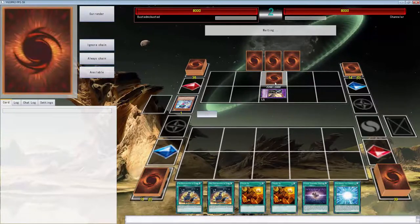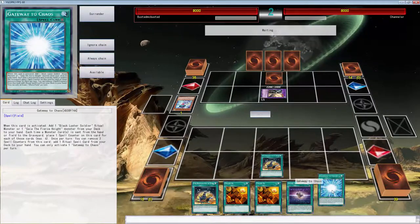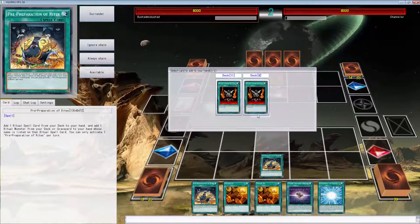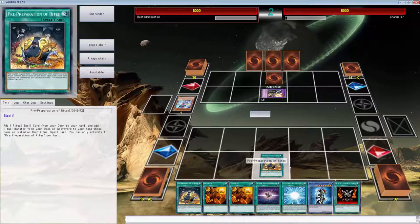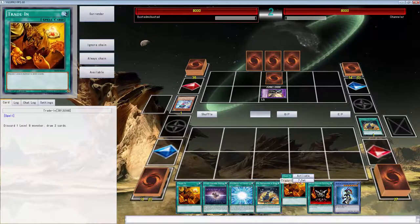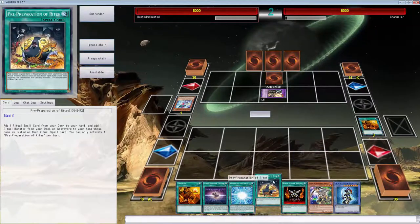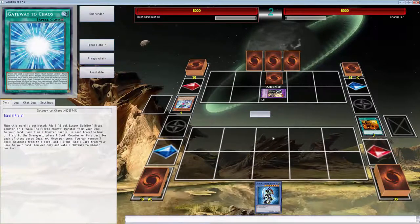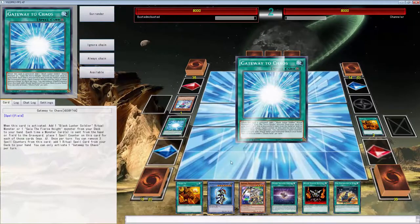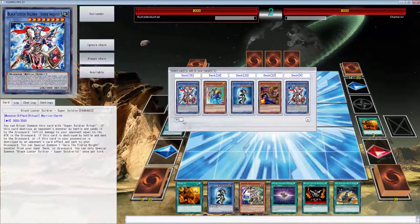We're going to activate Pre-Preparation of Rites first just to see what we can get into. We'll add the two free targets. Let's use Trade-In real quick - since we have Super Soldier we can activate Gaia. Actually we can just summon this right now. Let's get our counters on this.